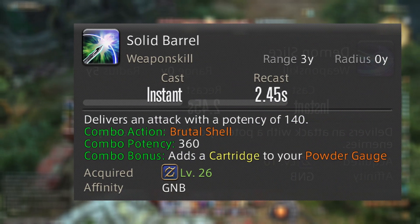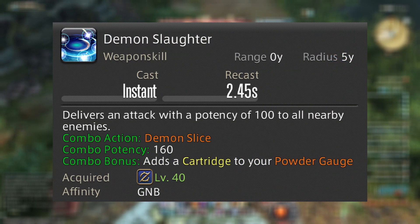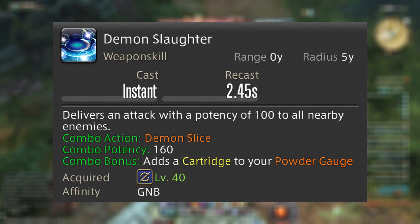For AoE, you have Demon Slice with 100 potency into Demon Slaughter with 150 potency. Demon Slaughter also generates one cartridge. You'll use these for two targets or above.